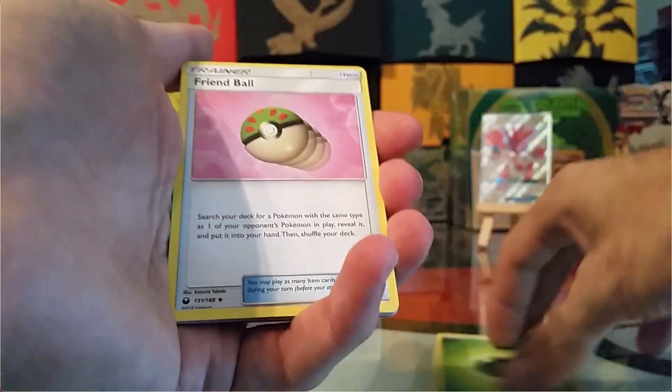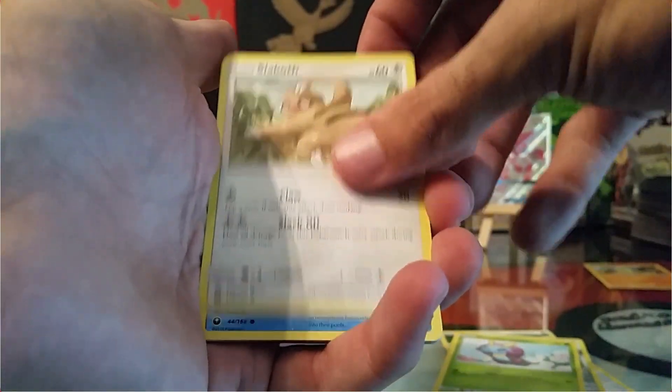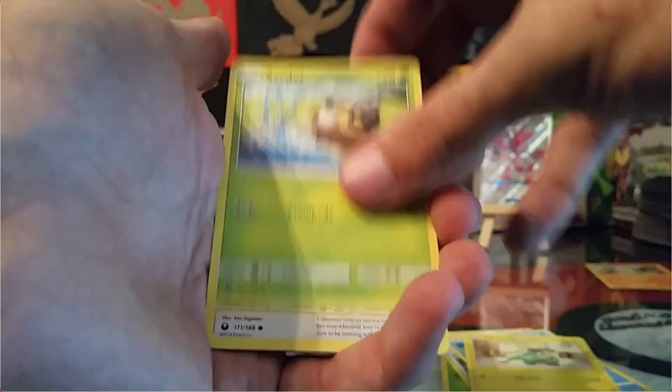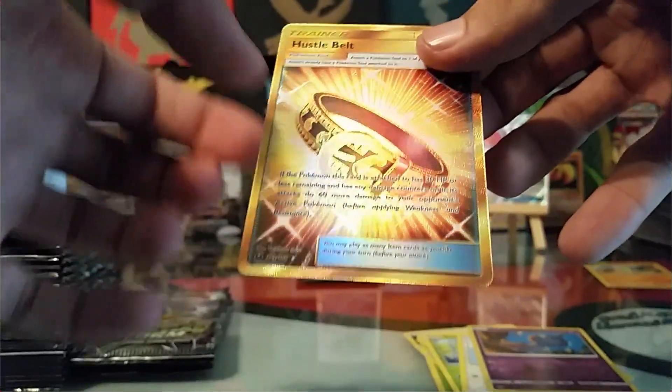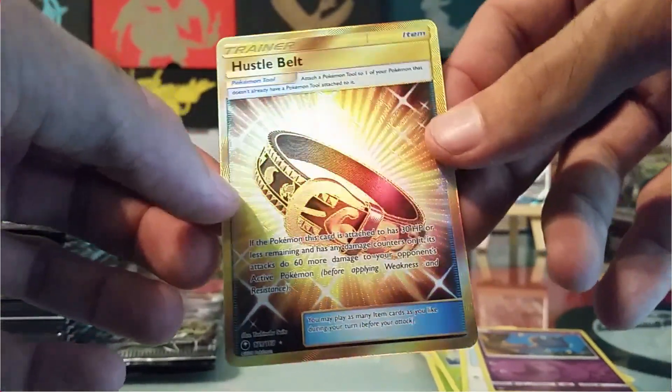We got a Grass Energy, Friend Ball, Mawile, Lumis, Slack Off, Love Disc, Electric, C Dot, Wingull, Shuppet, Reverse... and the Gold Secret Rare Hustle Belt!